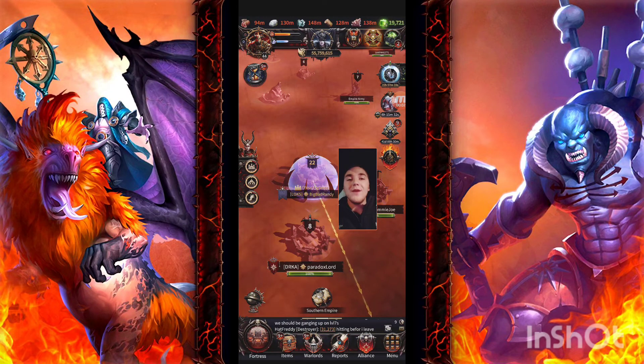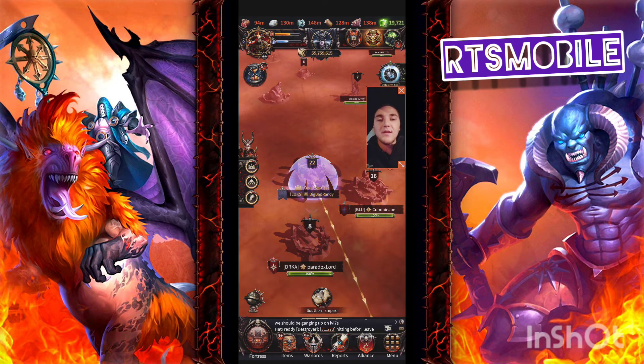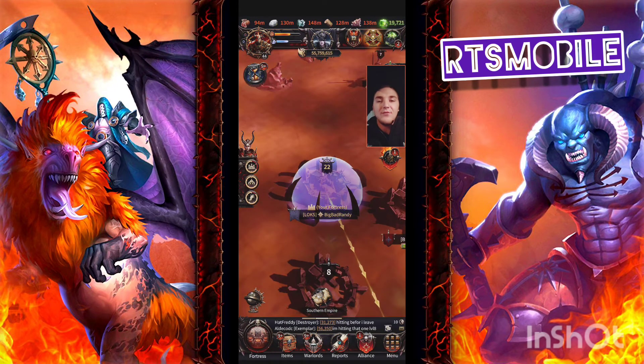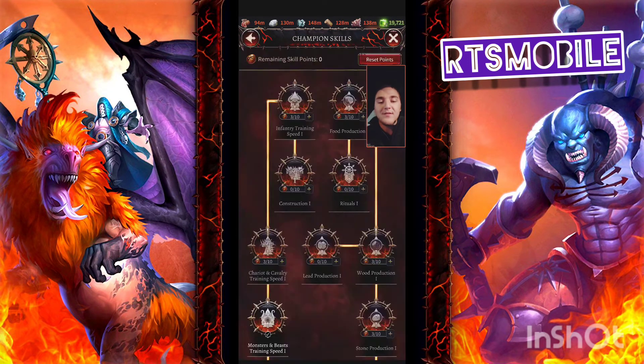Good morning, ladies and gentlemen. Randy here, rtsworld.com, bringing you a quick video for Warhammer: Chaos and Conquest. We're talking today on this beautiful Thursday morning about how to kill level 9 and level 8 armies with a good hybrid build. I am keep level 22, champion level 44, and this is the hybrid build I enjoy using, which allows me to gather efficiently, train lots of monsters, and attack level 9 armies with minimal losses.